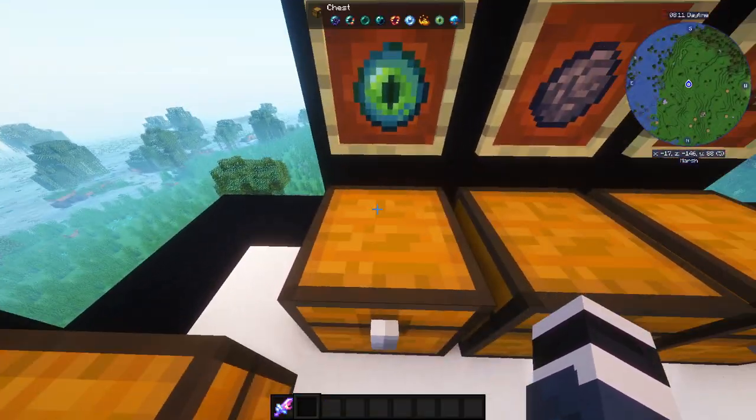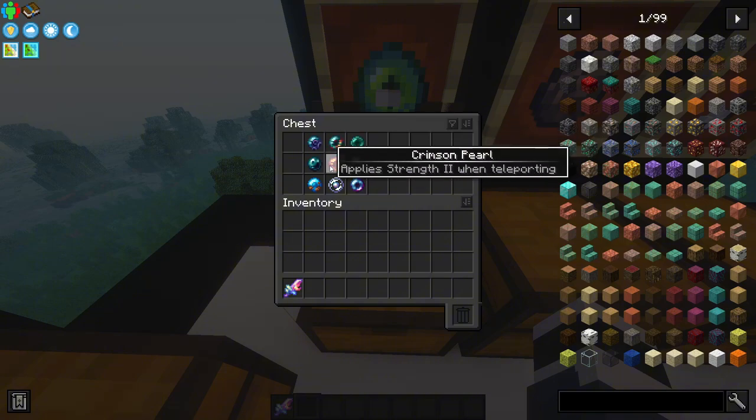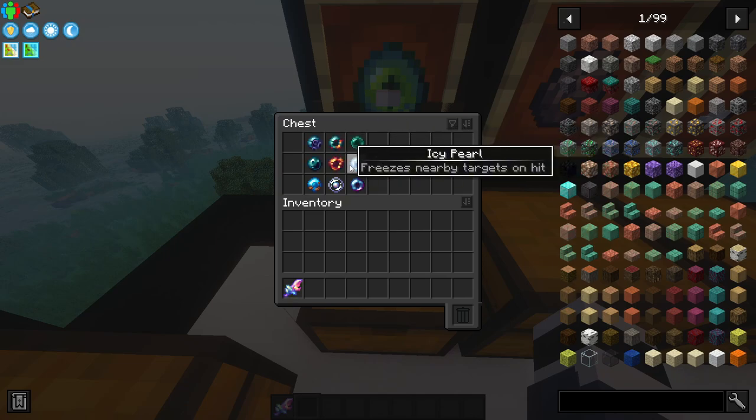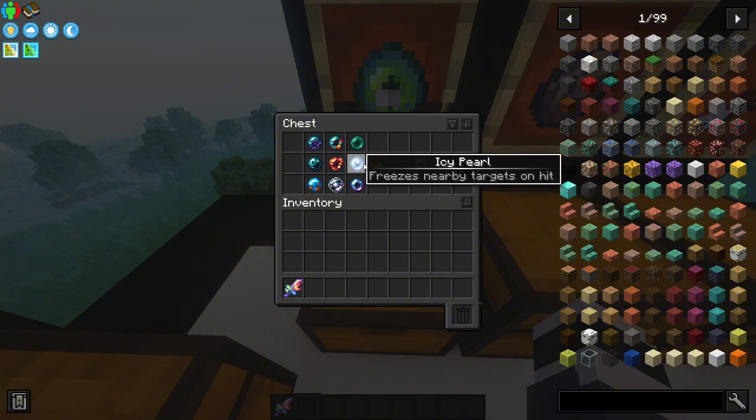This next one is self-explanatory, but if you don't know: in this mod pack there are way more types of pearls. As you can see, you can use any of those pearls with Blaze Powder to craft an Eye of Ender. You'll get those pearls just by killing mobs everywhere, because there are like 50 endermen variants in this mod pack.